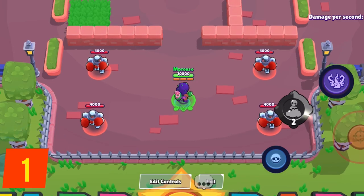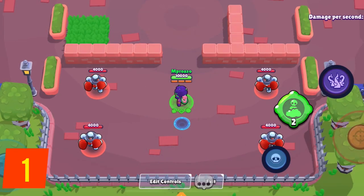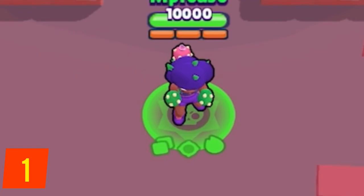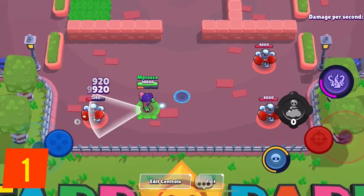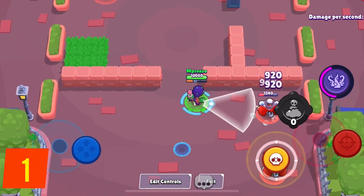You can tell if someone has a gadget equipped by looking at this indicator, and this also tells you that the brawler is at least power 7. When you use your last gadget, the indicator actually disappears, so you can tell if the enemy has any gadgets left. And if they use the gadget 3 times and the indicator is still there, that means they're using the gadget gear.